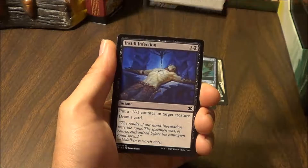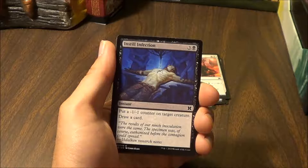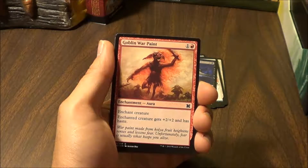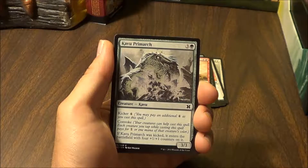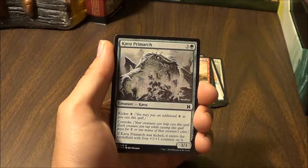Apostle's Blessing — the excess mana can be paid with either 1 white or 2 life. Target artifact or creature you control gains protection from artifacts or from the color of your choice until end of turn. Instill Infection — put a -1/-1 counter on target creature and draw a card. Goblin Warpaint — enchant creature; enchanted creature gets +2/+2 and has haste.